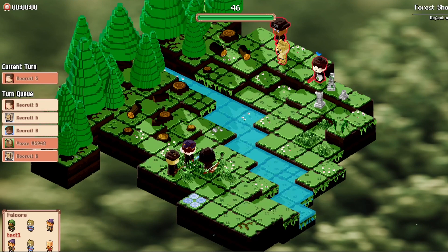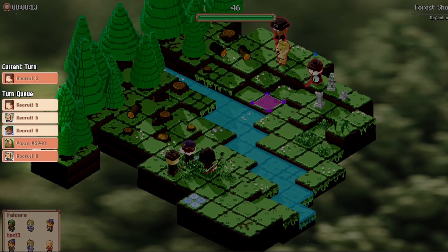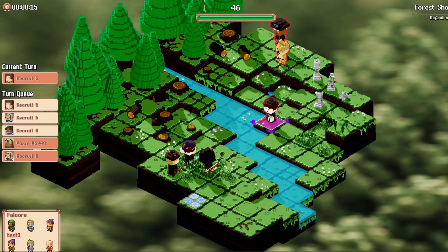Once both players have placed their Voxys, the battle begins. When a battle begins, start by looking on the left-hand side of your screen. Here, you will see the battle turn order. This will dictate who and when each Voxie or player will take their turn, so make sure you plan ahead by looking at which Voxie character goes when.